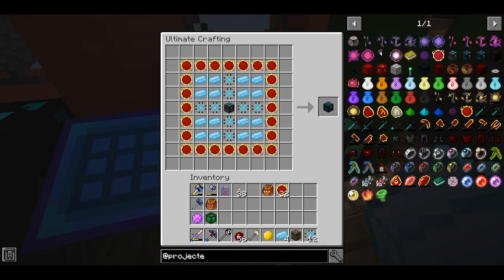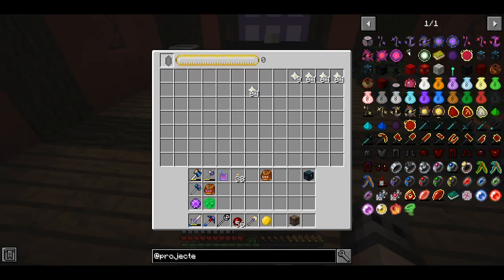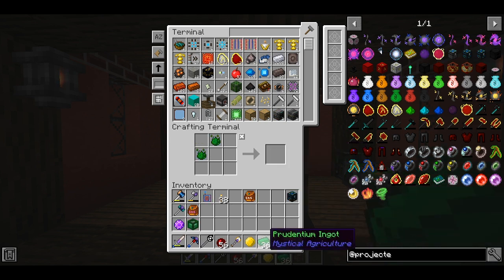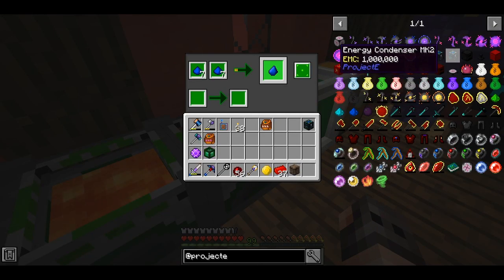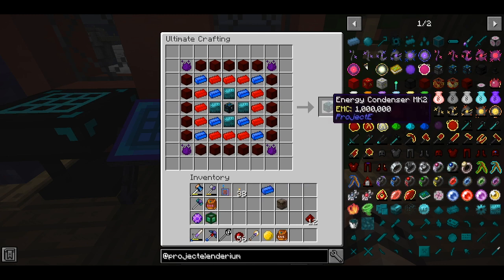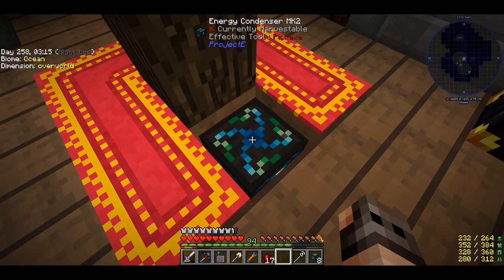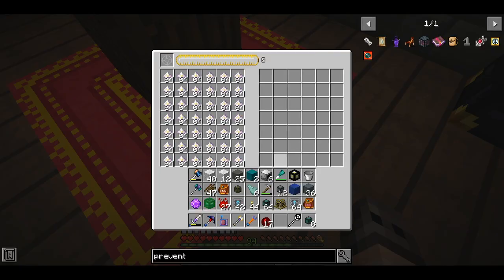Now that we have the energy condenser mark 1 — even though it's not as good as mark 2 — we can make anything we want very easily. Ladies and gentlemen, I present to you energy condenser mark 2, and we're just going to duplicate it. I hooked up one of the energy condensers to our Applied Energistics system, and nether stars are currently being exported to it automatically with several import buses around it.